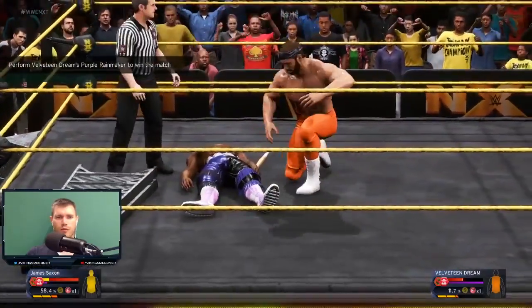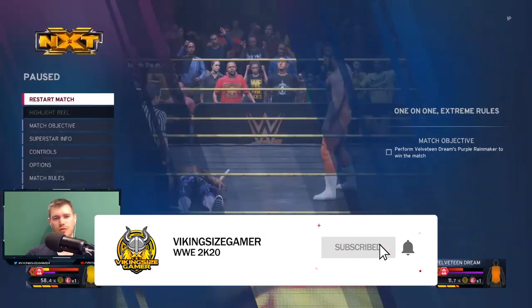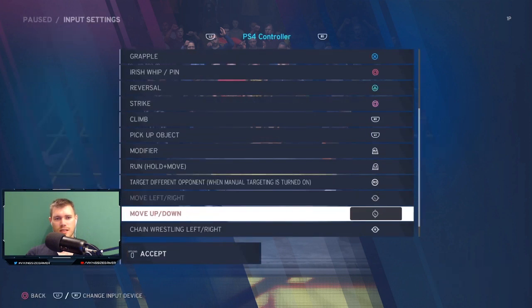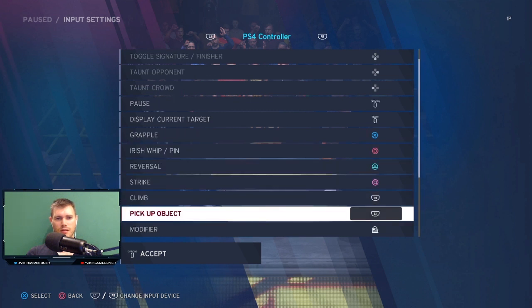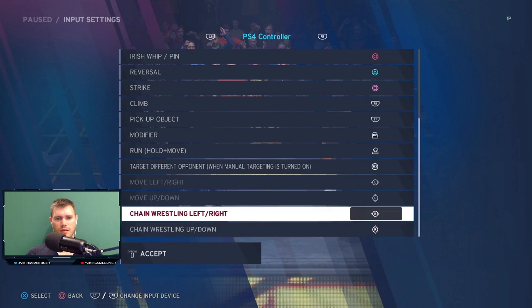WWE 2K20 is a massive mind melt when it comes to these sorts of issues, but one of the issues that seriously upset me was during My Career Mode in NXT when you face off against the Velveteen Dream. One of the objectives is that you have to perform the Purple Rainmaker on Velveteen to win the match. The issue with this is that sometimes it doesn't actually work.